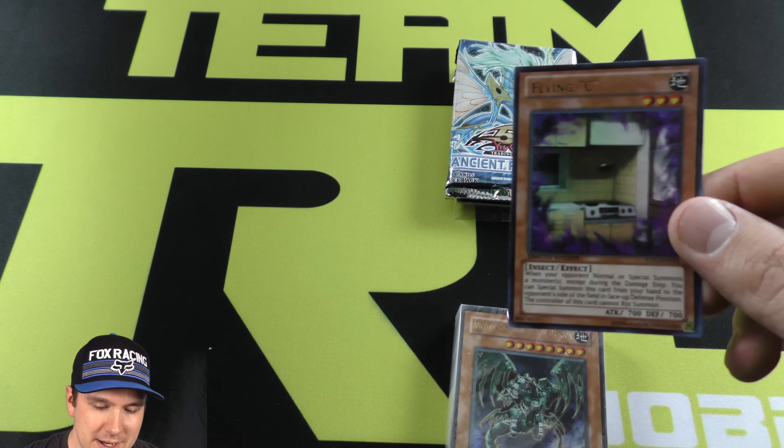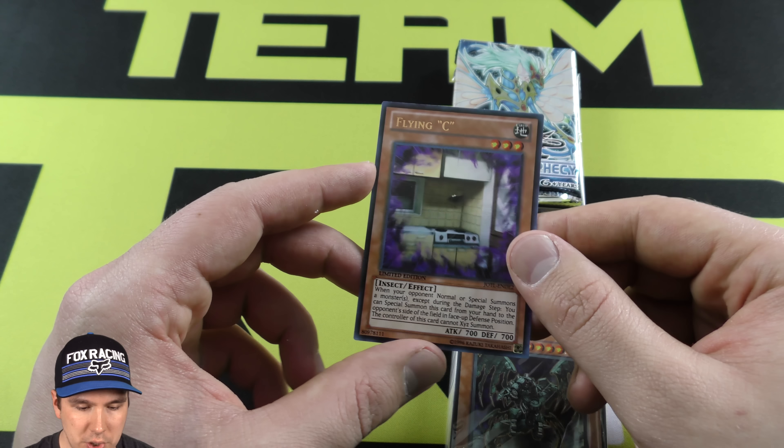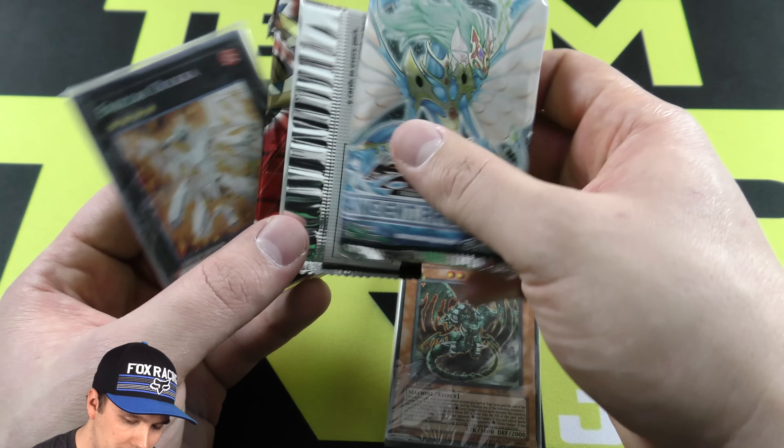This video is brought to you by TrollandToad.com. It's Jabber here. Can we do an opening of one of these epic $9.99 value cubes? 25 cards, 2 booster packs, 5 foil cards every pack.